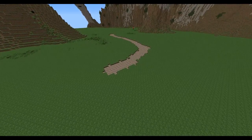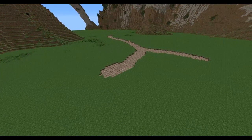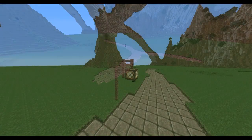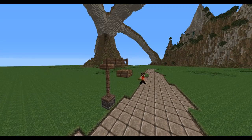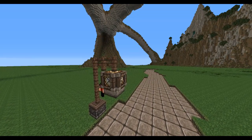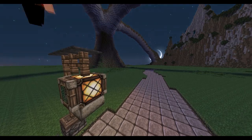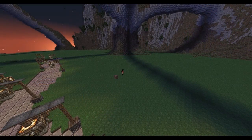Hello ladies and gentlemen, and welcome back to the Twisted Grove, a land of nature and ruin. Today I shall be constructing a ruined lumber yard. I use a combination of oak wood and logs along with cobblestone and wooden fences to create the structures. The structures consist of two refined wood platforms, two sawmills, and three guard towers, along with a slab road with lights.